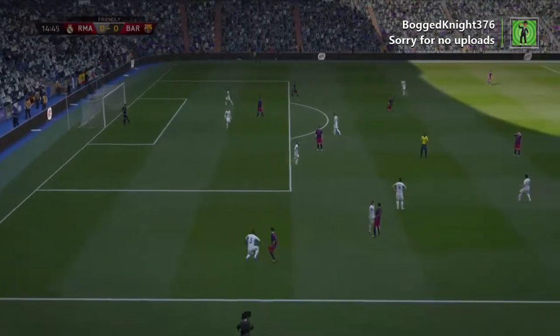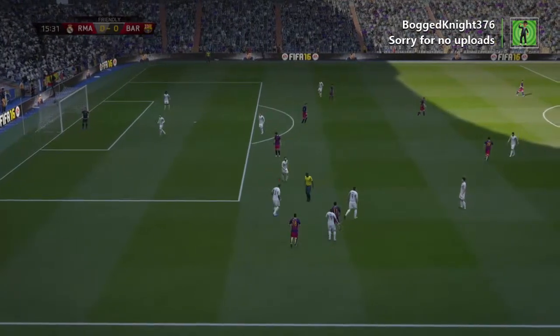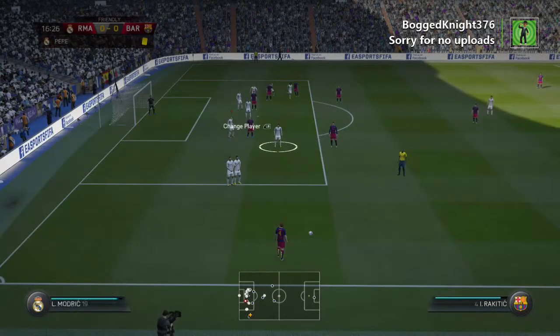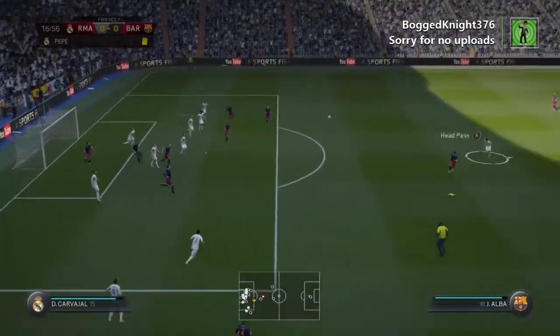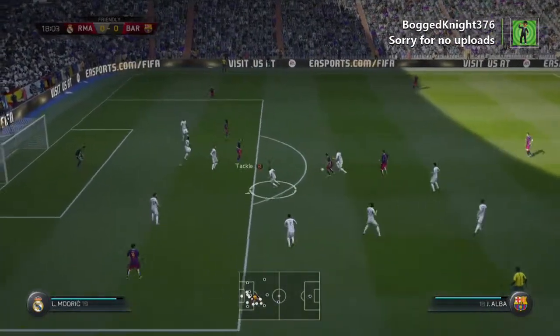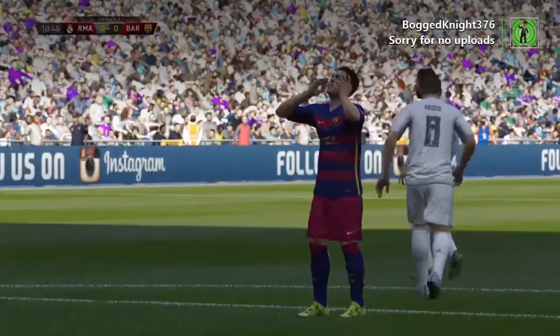Free-kick against Pepe. Yellow card to Pepe. He's fisted away by the keeper. They might open them up now. That's a decent effort — the height was the problem, though, in the end.